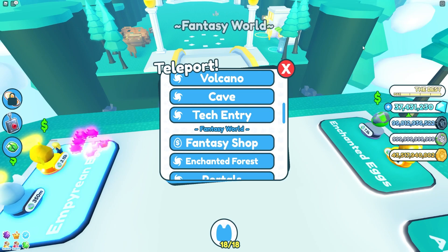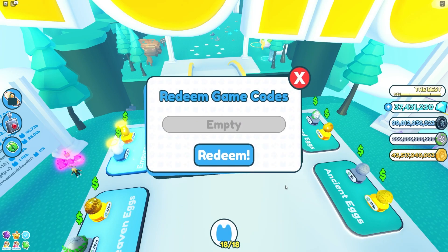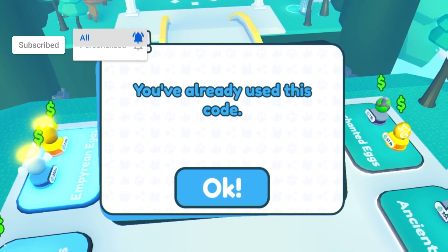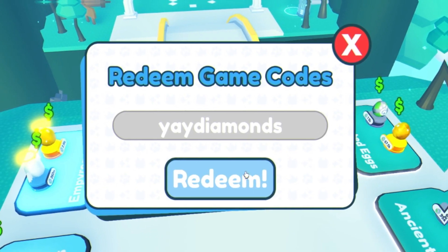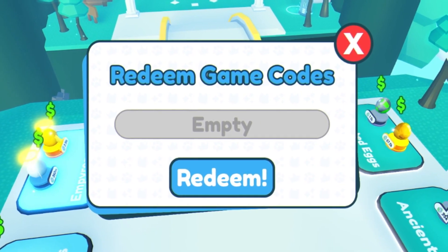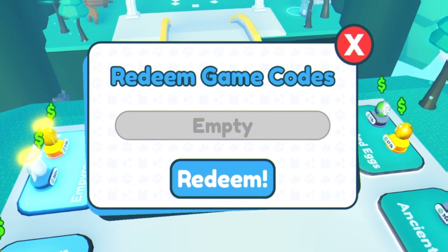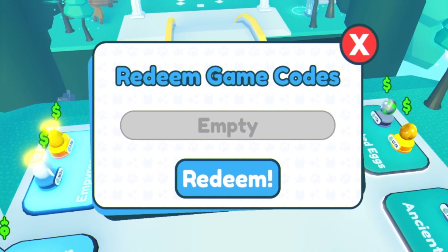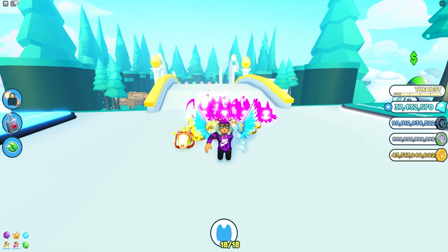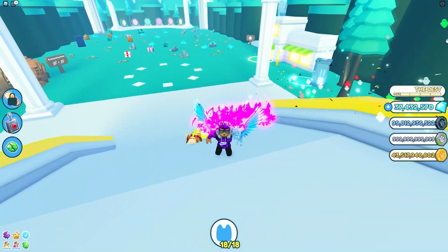Now let's redeem some more codes. Back in the code menu — we have code 'alien-pets', then 'ea-diamonds', and then '1-million'. I've already used all of these. On rblxcodes.com you can find a full working list of Pet Simulator X codes. If I find any specifically new codes from this update, I'll post them on rblxcodes.com, linked in the description and pinned comment.